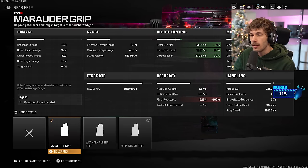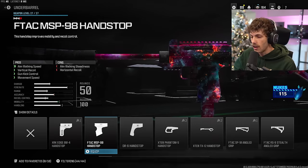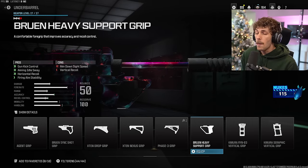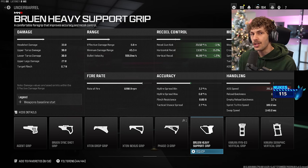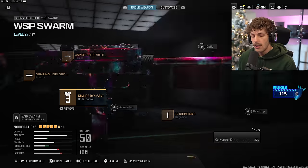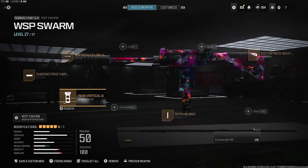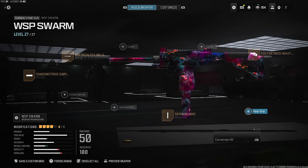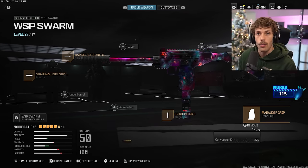For the underbarrel the Chimera is pretty good, and the Bruen Heavy is very good though it tanks ADS speed — but since we have the sniper for medium to long range that's okay. Overall to keep it simple, this is probably my favorite build for the Wasp Swarm if you want no recoil. The sniper plus Wasp Swarm combination is also one I really like — it just depends on what I'm feeling in the moment.